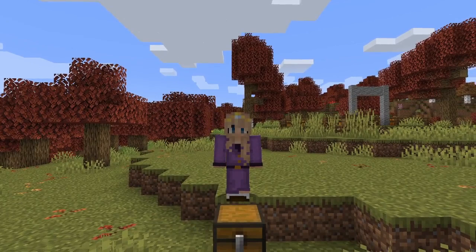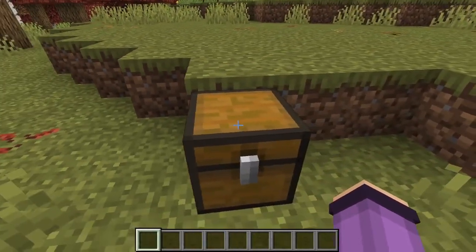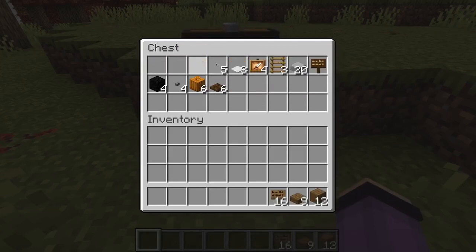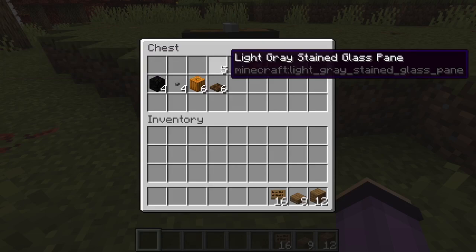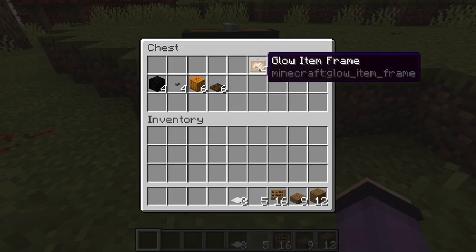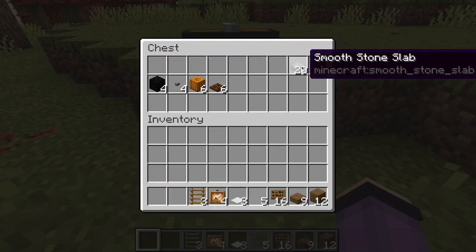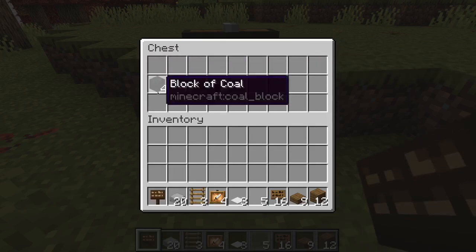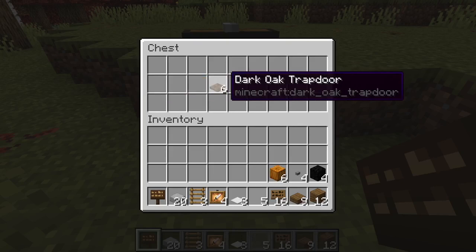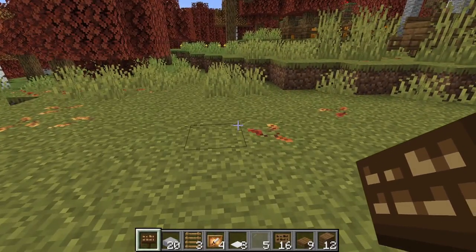The next thing we're going to make is a little pickup truck to store your pumpkins in. What we're going to need for this is 12 spruce planks, 9 spruce slabs, 16 spruce signs, 5 light gray panes, 3 iron pressure plates, 4 glow item frames, 3 ladders, 20 smooth stone slabs, 1 dark oak sign, 4 blocks of coal, 4 stone buttons, 6 pumpkins, and 6 dark oak trapdoors.